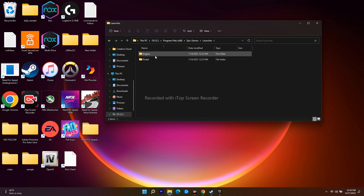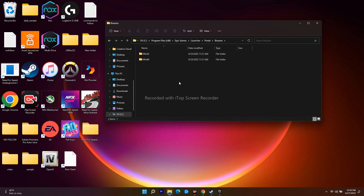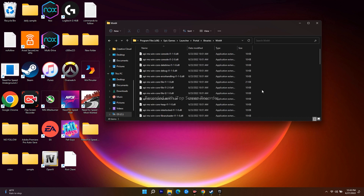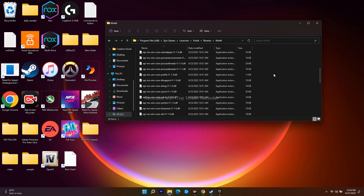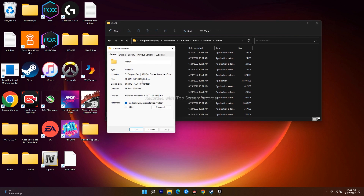From there, click on Launcher, then select Portal, then click on Binaries. Click on that, then you will see Win64 - click on that one. Now scroll down and you will see the Epic Games Launcher executable. Right-click on it.